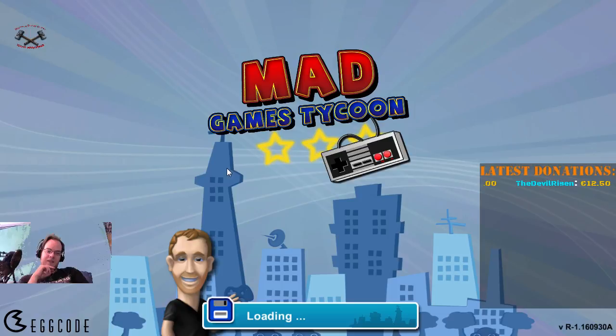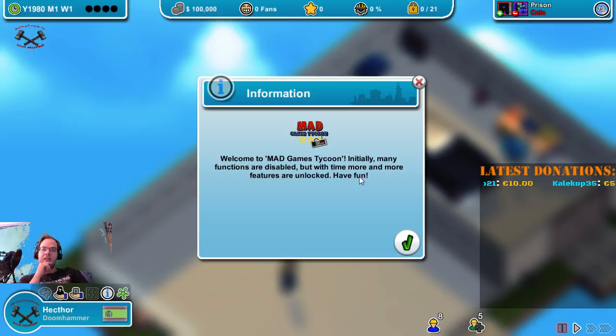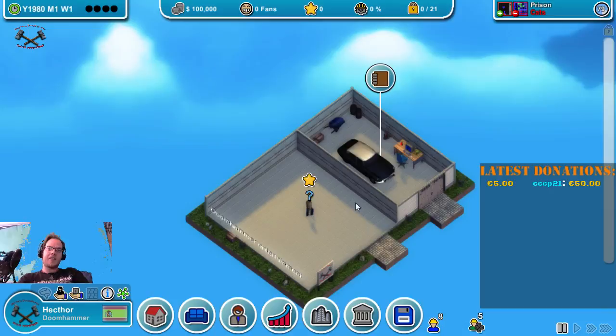If the game doesn't crash on me, I can actually show you how this game works. Here we go. Welcome to Mad Games Tycoon. Initially many functions are disabled, but with time more and more features will be unlocked. Have fun! This is what we're starting out with — basically just our home, with a car in the garage.